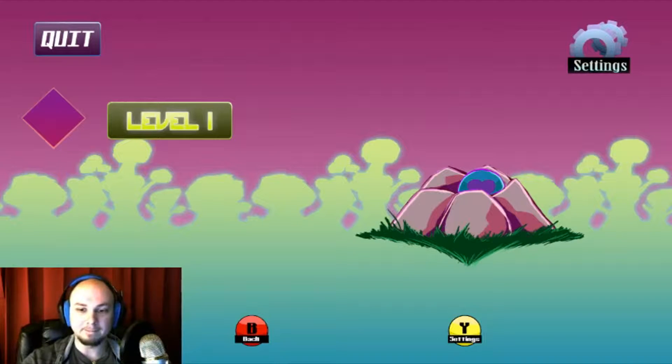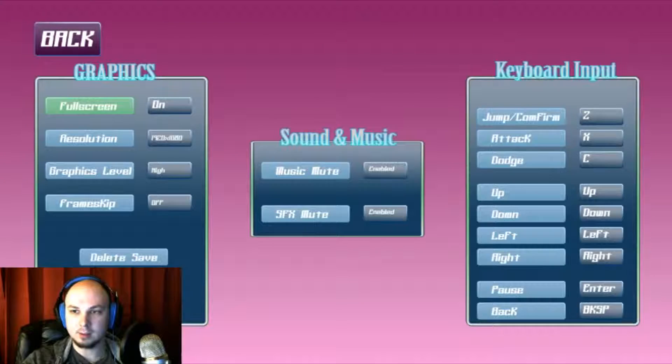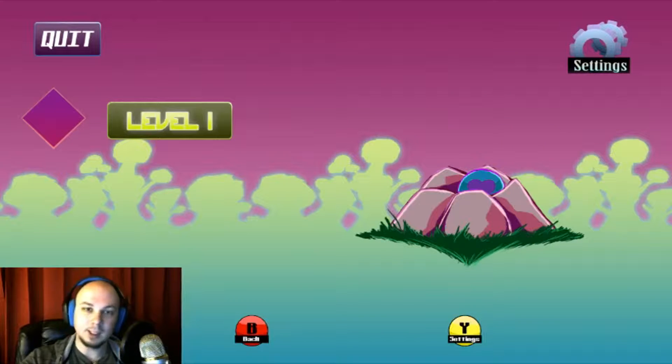Alright, what are we doing? It looks like you can probably use a controller for this game, but I'm going to use mouse and keyboard. Let's check the settings: Z to jump, X to attack, C to dodge. Up, down, left, right. Let's hit it off with level 1 because this can't go wrong.